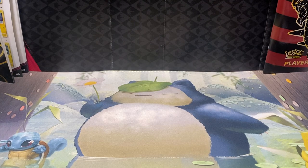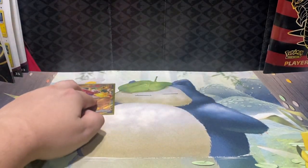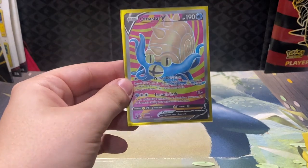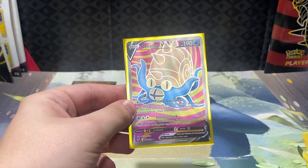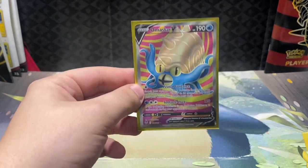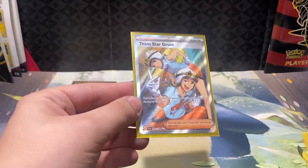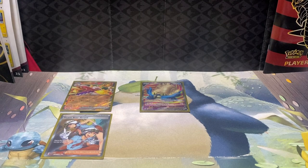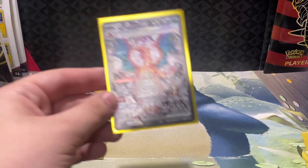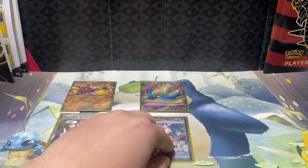Instead of me ranting about how I pulled that Charizard for the next eight minutes, let's get a quick recap going on. Of course we have the Black Star Promo for Skeledurge. We have the Omastar V Full Art Ultra Rare that came out of Silver Tempest. Scarlet and Violet had the Team Star Grunt Ultra Rare Full Art. And then out of our two packs of Obsidian Flames, we had one Special Illustration Rare pull — the Special Illustration Rare Charizard, the best pull in the Obsidian Flames set.